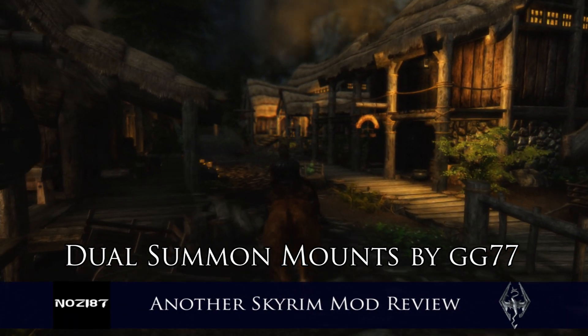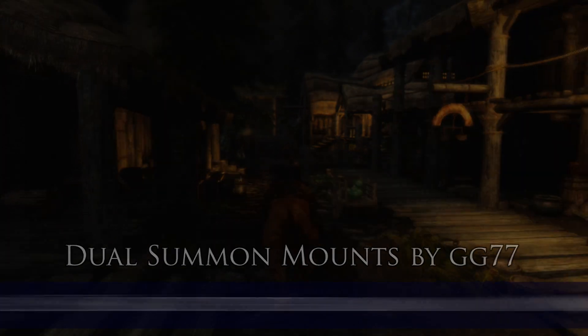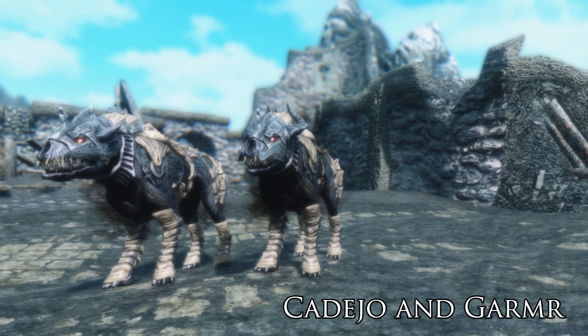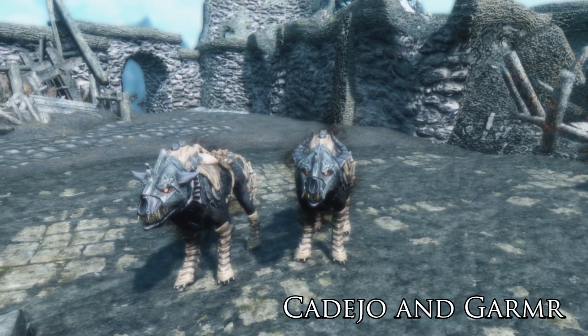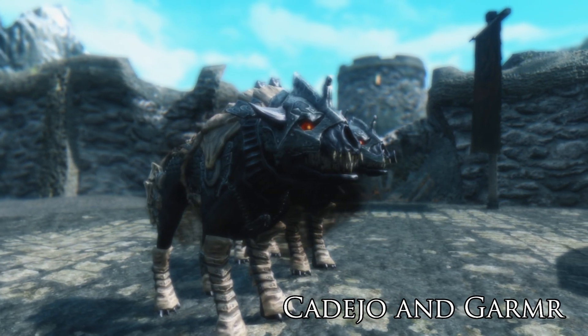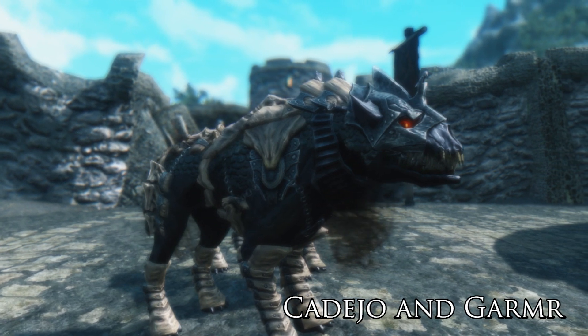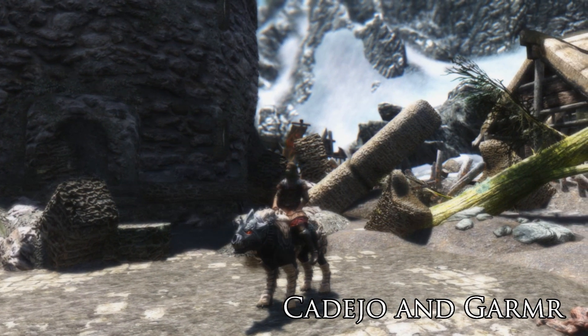Hi guys and welcome to another Skyrim mod review. In this video I'm going to be showing you the mod Dual Summon Mounts. It adds several new conjuration spells to the game which are available from Farangar in Dragonreach, giving you the ability to cast several different types of mounts two at a time. There's also a spell to dispel these mounts whenever you want.